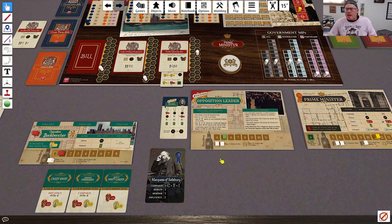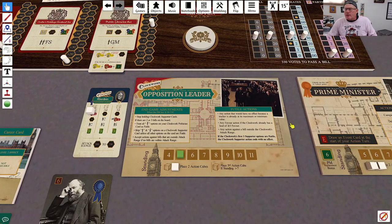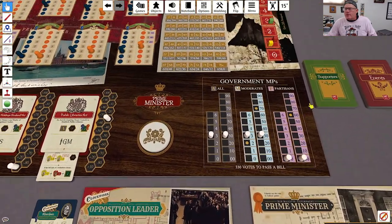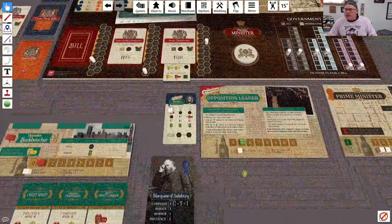The Opposition Leader is going to go again. With his first action, he's going to flatter again because he does not have a lead of three or greater — he's ahead by two. So he's going to flatter again, getting himself to five favor with Queen Victoria.